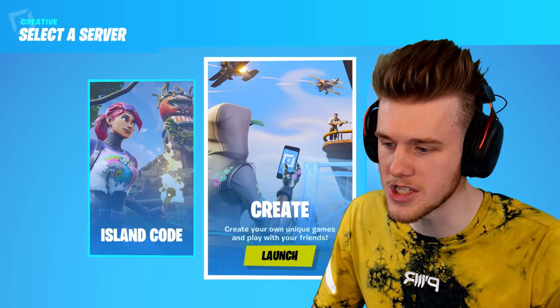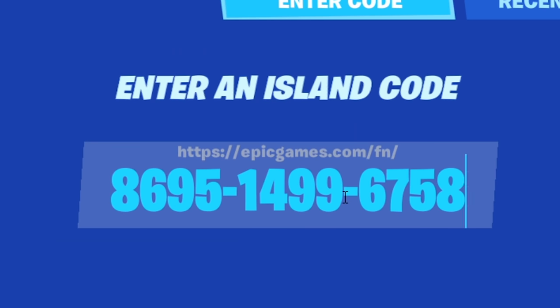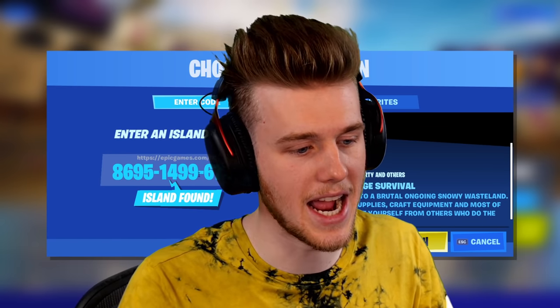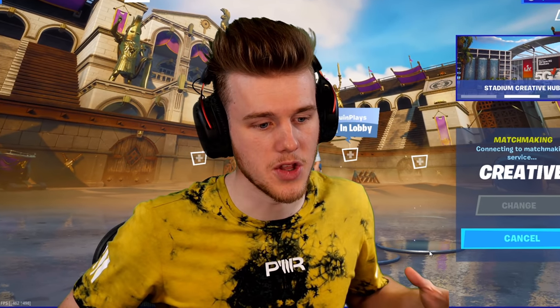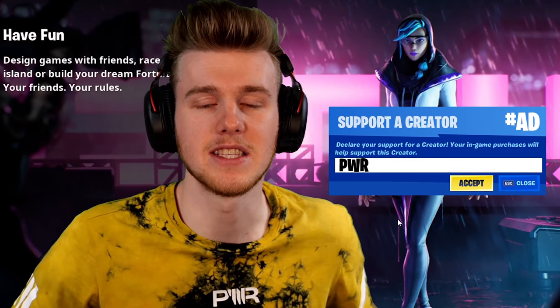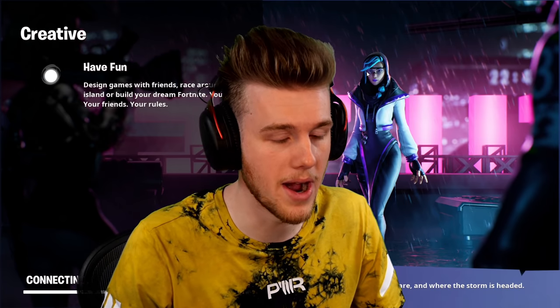If you guys want to play Salvage Survival for yourself, just hit Creative, go to island code, and type in the code — it'll be in the description. Hit launch and this will put you in a multiplayer game so you can play with other players, either team up or don't. That's kind of survival. If you guys can support the build team, please use code POWER in the Fortnite item shop — very much appreciated.